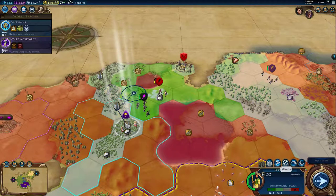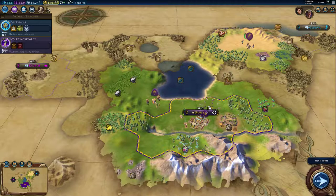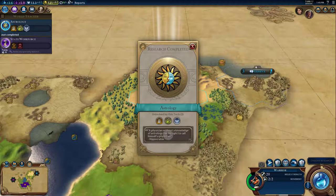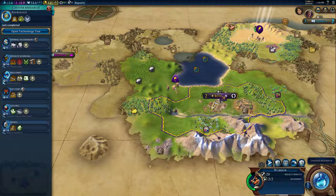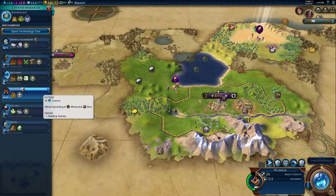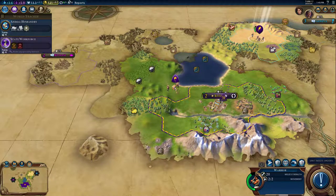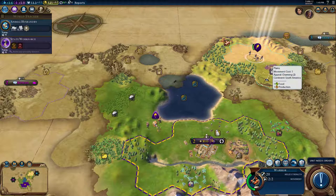The settler could get caught, so I'm just going to move it back here. I'm going to bring the warrior across — settle there. I got astrology. I don't have pottery yet, but I want to get something else upgraded. I'll go for animal husbandry.